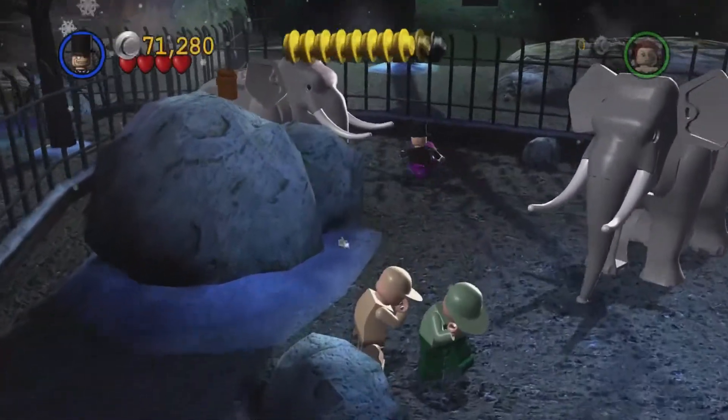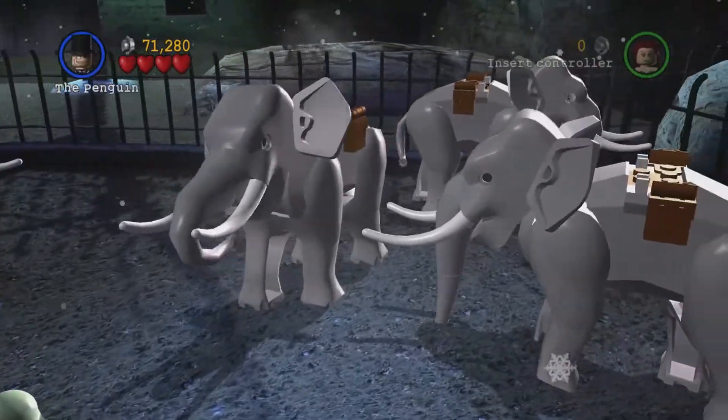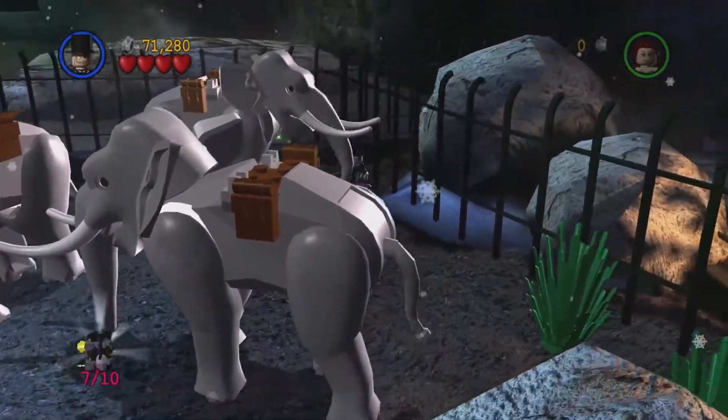The canister is behind the elephants — it's just hard trying to actually find it. There we go. On the right hand side you will get the next minikit.